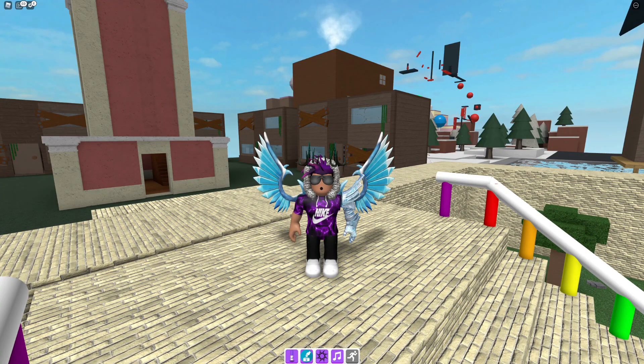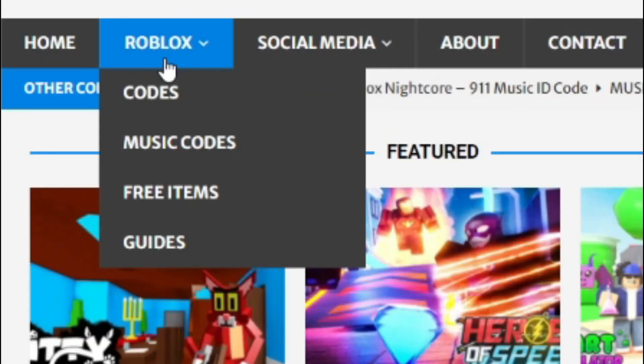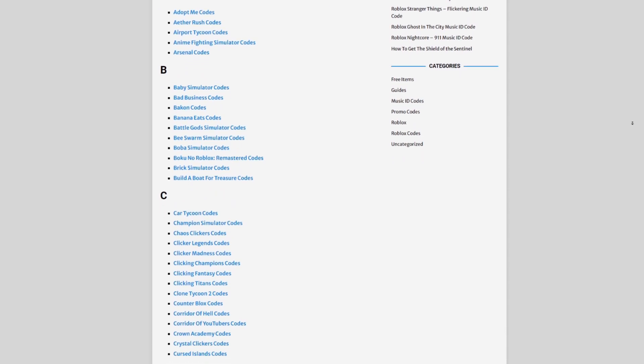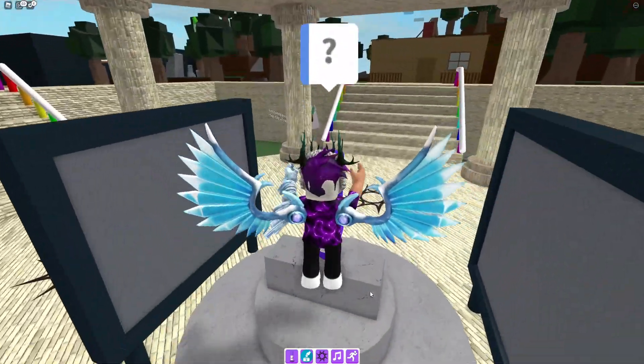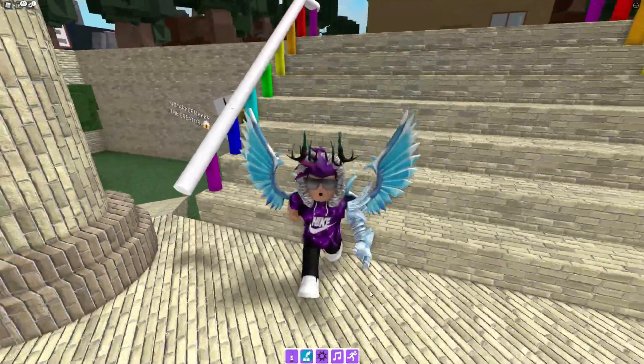Before I start, I need to tell you guys a little bit about rbalexcode.com, which is my own Roblox website where you can find game codes, music codes, and guides. There is tons of stuff in there — we cover codes for over 300 Roblox games, so if you need a code for a game, it will be there.